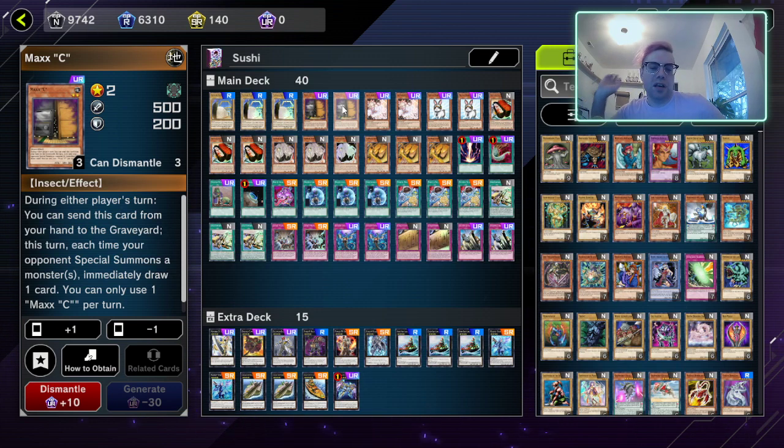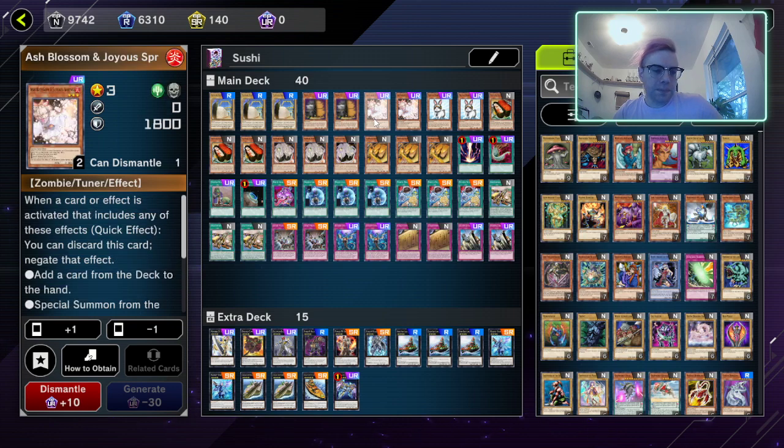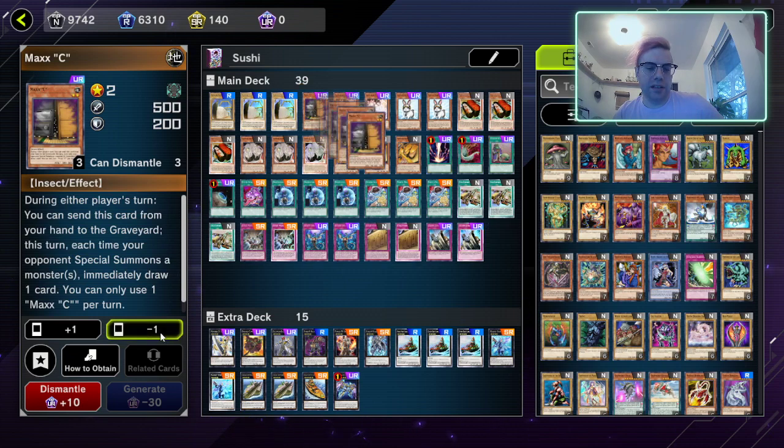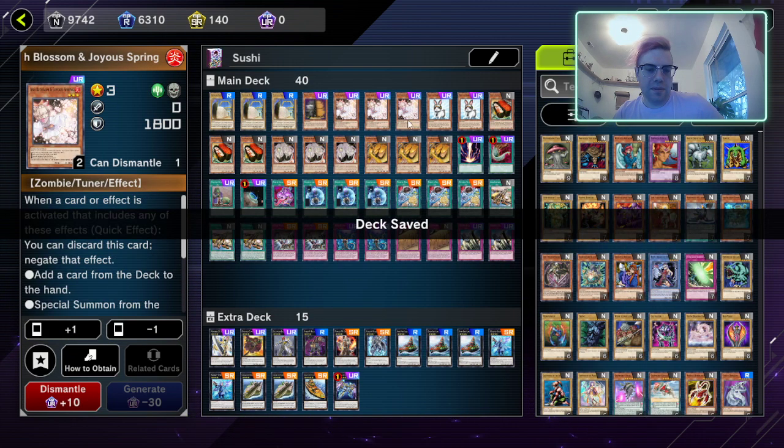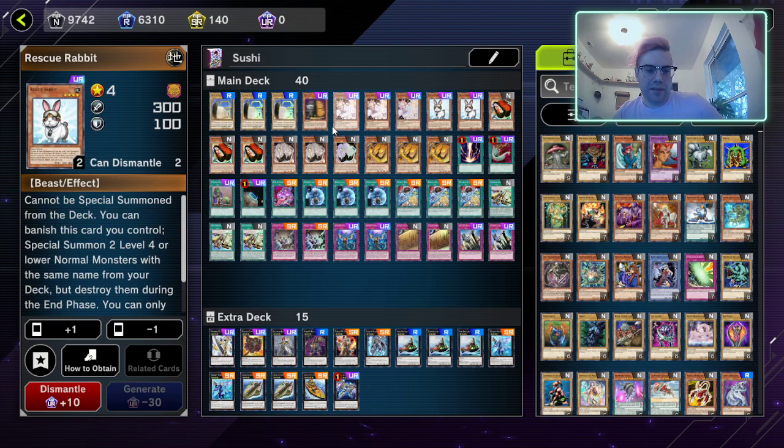I'm thinking of cutting Maxx C to maybe one just because Flunder is so prevalent in the meta right now and you don't get to resolve Maxx C off Flunder. Next we have two Ash Blossom and Joyous Spring — this card is still good and has been really helpful.